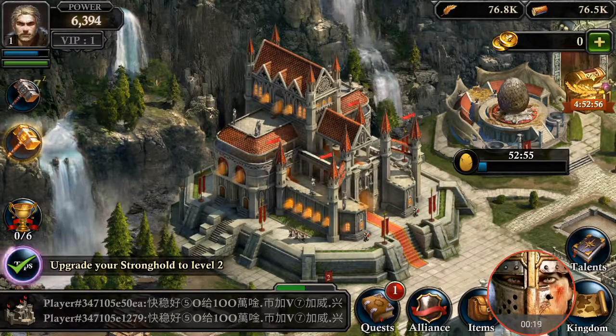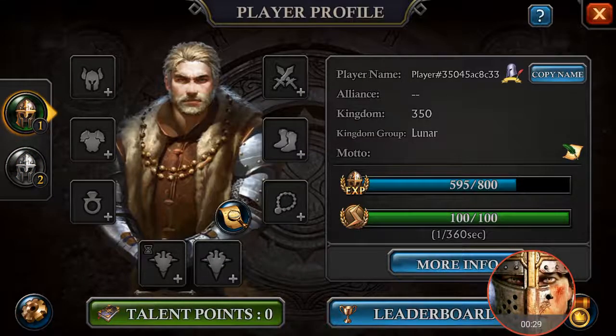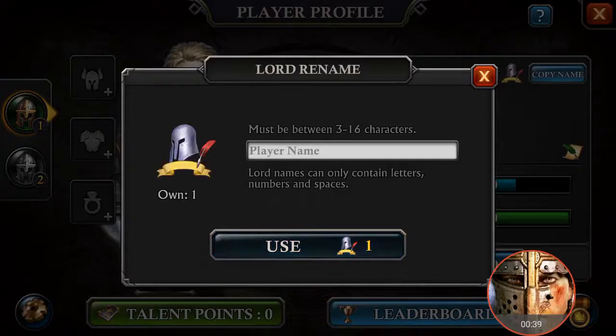To change your name, simply follow me. You will have to tap the top corner here. You can see that a name is assigned — for example, 'Player hashtag three five' — that random number. Now you have to name your account. Tap that icon and something will open.